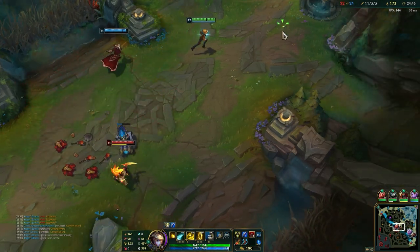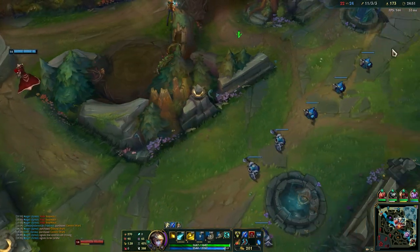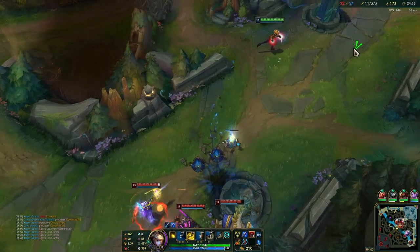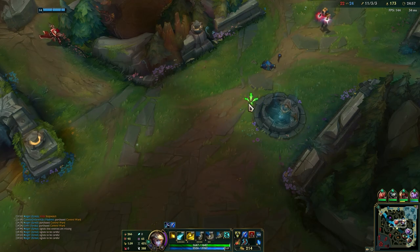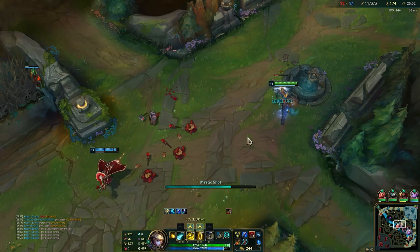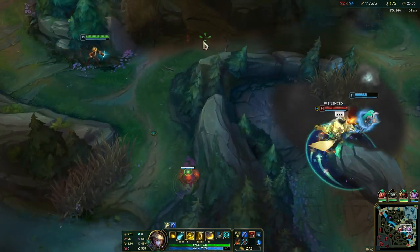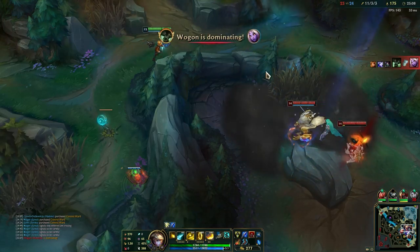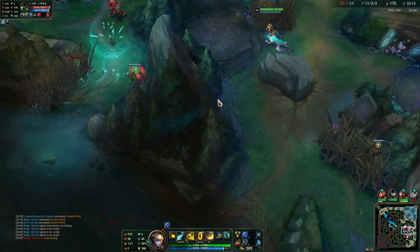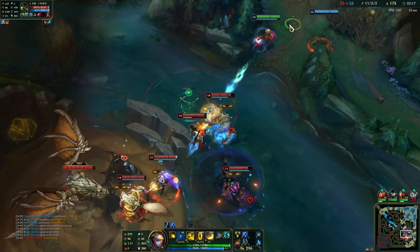Need to watch out for the flank coming from this side — there it is. I can hop over here so I should be safe. Need to watch out for the Ashe arrow though, because I really do not want to waste my Cleanse — that means I will be vulnerable for the next fight. Soraka should stay with me; her going away is a big mistake. We also have an assassin team against a tanky CC-heavy team, so it is hard to pull off.